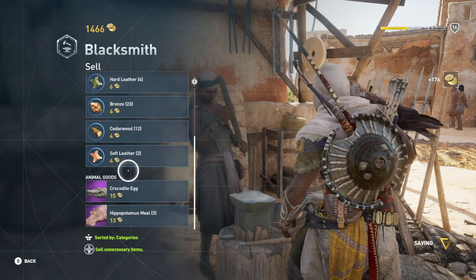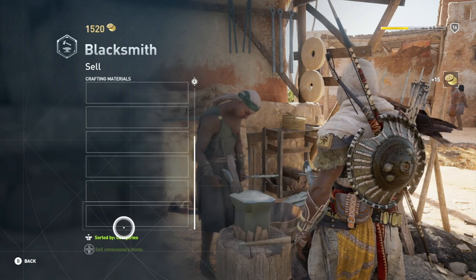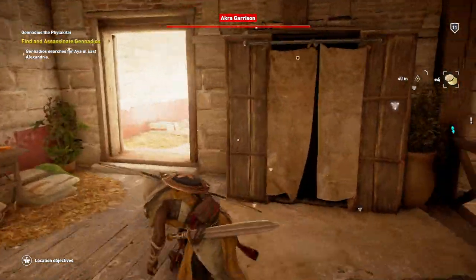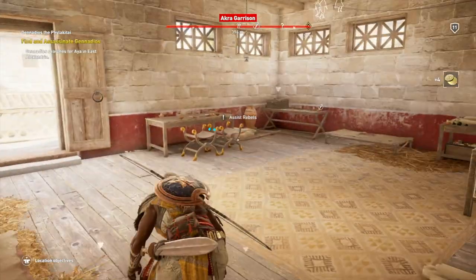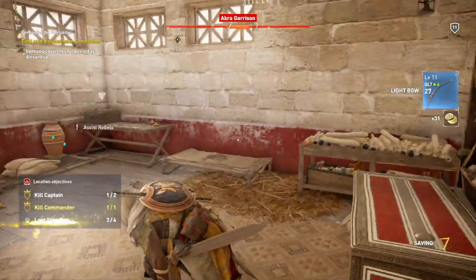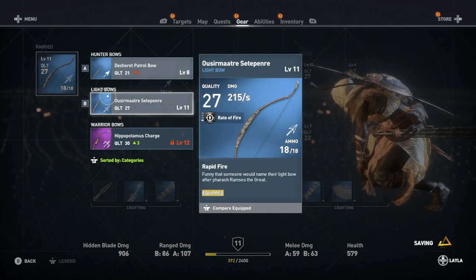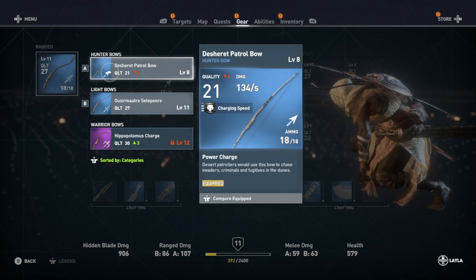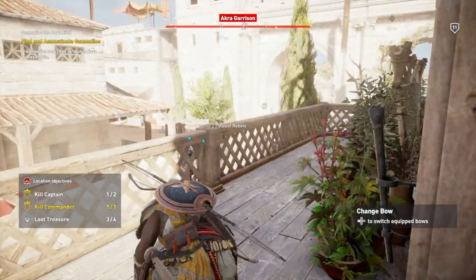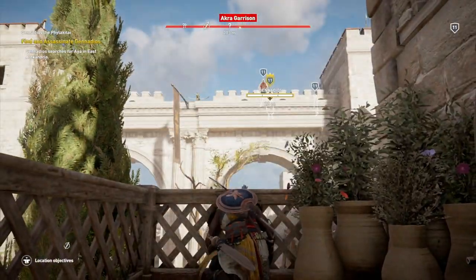When it comes to crafting materials, keep those. Don't sell those unless you really are desperate, but I wouldn't recommend it whatsoever. When it comes to doing side activities, make sure you use Animus Pulse to pick up all those loot areas when you're in a spot, and make sure you can pick everything up you can find. It takes a bit of extra time, but I got in the habit early on that no matter where I am, I always use Animus Pulse, pick up every bit of equipment I can, and loot every guard I kill to get all the equipment I can to sell later on. It really helps you out because money can come few and far between, at least early on in the game.